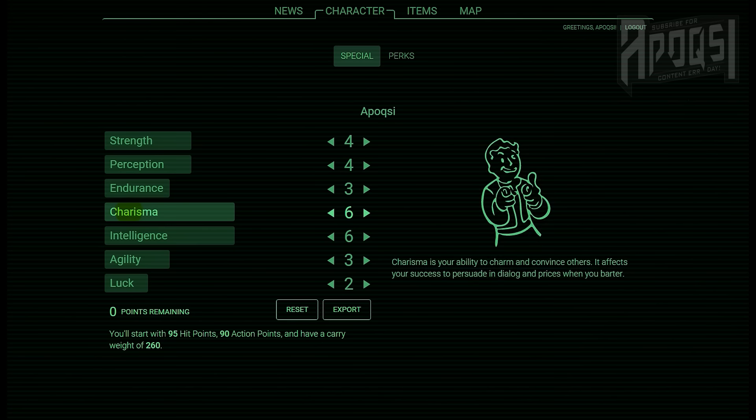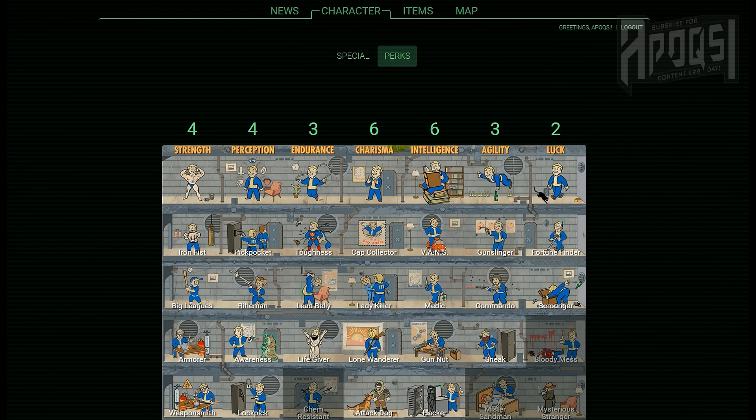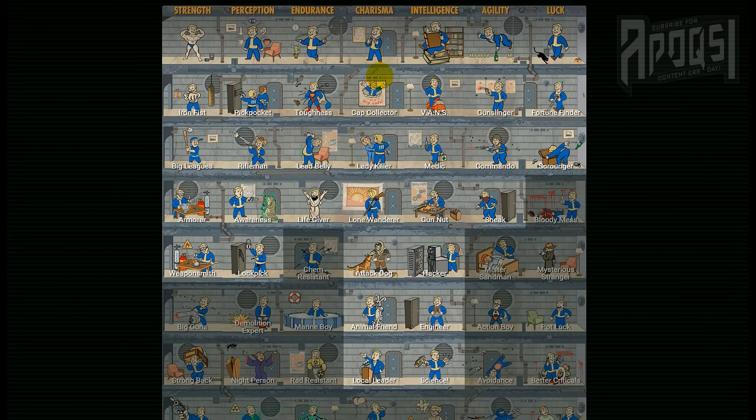For charisma I went with six, as I usually try to find my way around situations I don't want to put myself in, and I also want to start off with this combination of charisma perks: Cap Collector rank 1 bettering buying and selling prices, Lady Killer or Manhunter giving me a plus 5% damage based on gender, Lone Wanderer giving less damage taken and increased carry weight when traveling alone, Attack Dog letting my dog hold down enemies for easier VATS targeting, Animal Friend giving me the chance to pacify lower level animals, and Local Leader making me able to establish supply lines between my workshop and settlements.